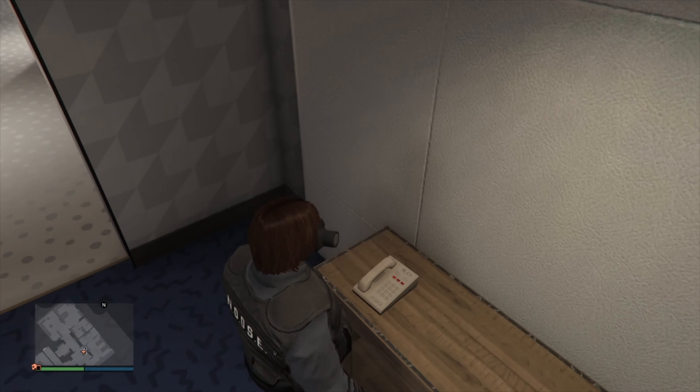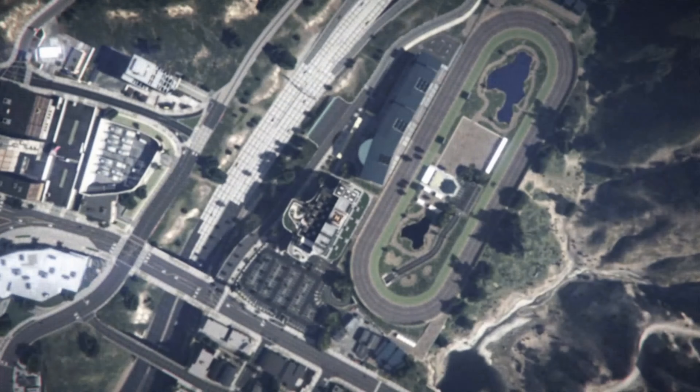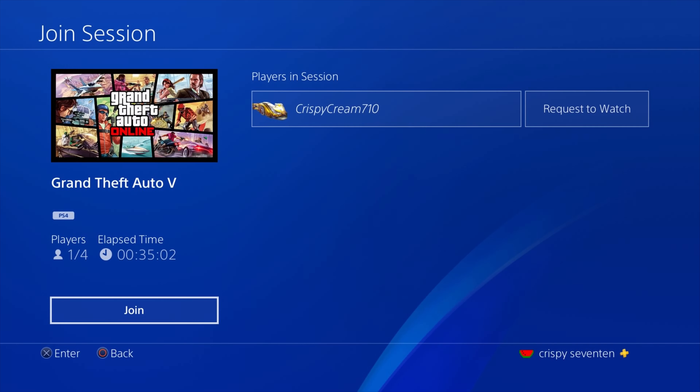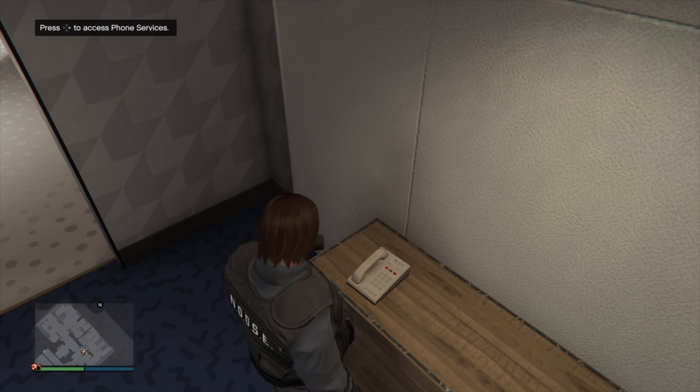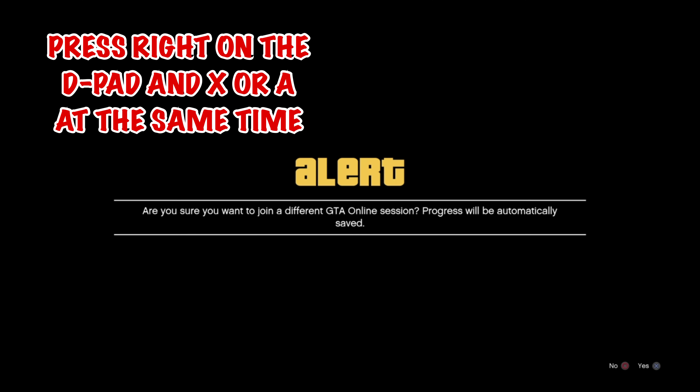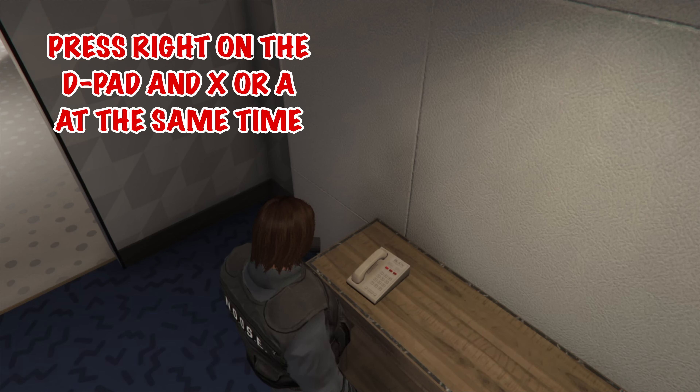I'm going to slow it down to show you guys what to do. Press the PS4 button — I believe this also works on PS5 but I'm currently on PS4 — and look for your friend's name. Go ahead and click Join. Once you're on this screen and you click Join, you're going to get an alert on the bottom right corner. As soon as you get this alert, tell your friend to quit the job.